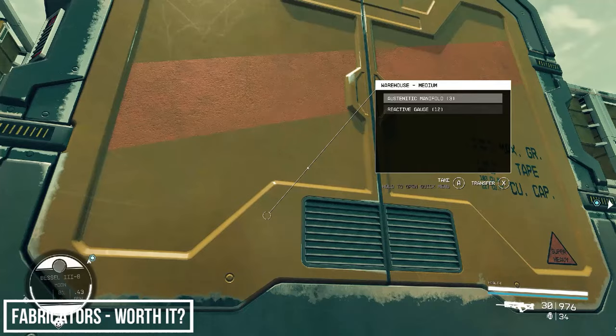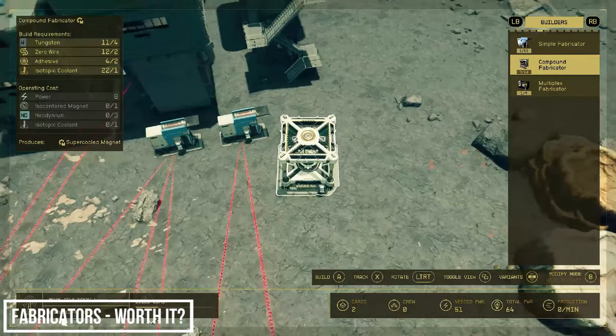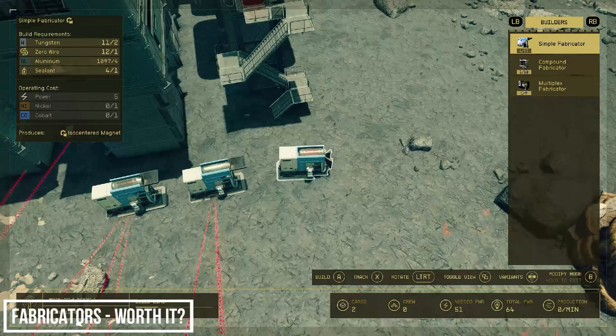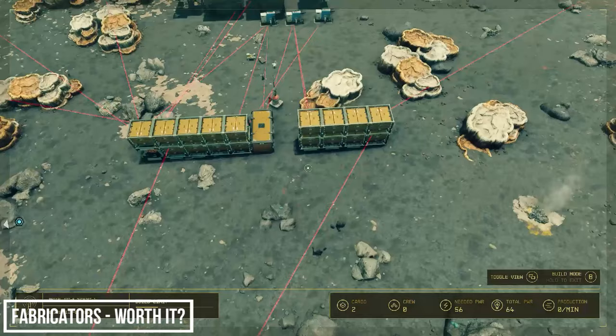But what if you wanted to step up your game and build a working compound fabricator? The process is exactly the same — it just requires a bit more planning. Let's try making super cooled magnets — for this we need isocentered magnets, neodymium, and isotopic coolants. Isocentered magnets are easy: we can make them with nickel and cobalt which we have. Let's pull from one of our cobalt containers and then from nickel.